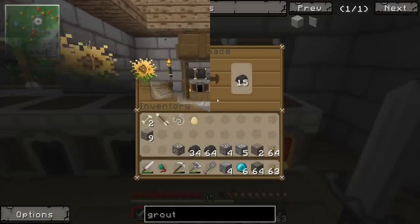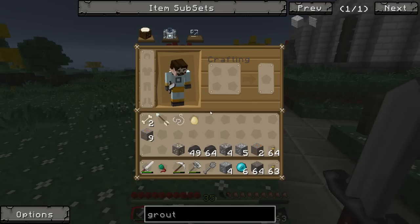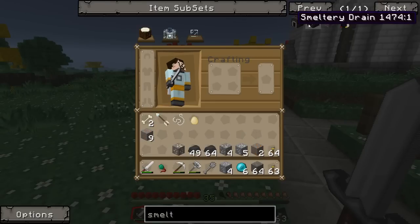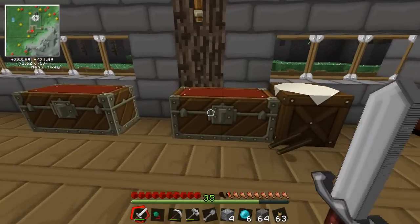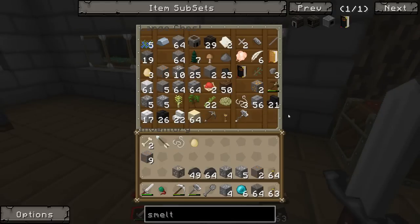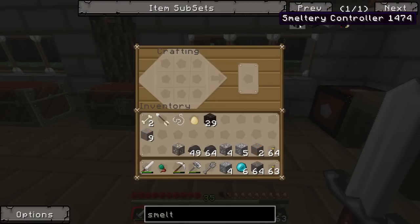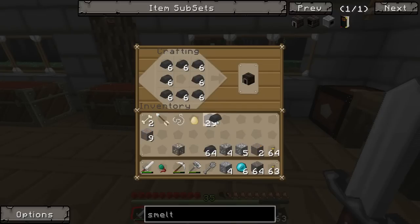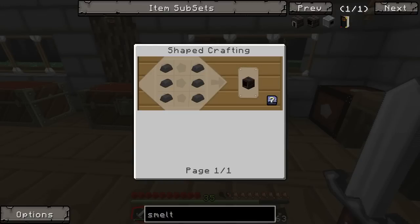Some glass here at the end. So what blocks do we need to make the smeltery? Let's take a look. For the smeltery we're going to need a controller and a drain. Let's do it step by step. Now, where did I put the seared brick? There it is - 29 seared bricks, perfect. Step one: a smeltery controller, which is seared bricks around the edge. We only need one of these. Next, we need a drain - we might need a couple of these, but for starters I'm just going to make one.